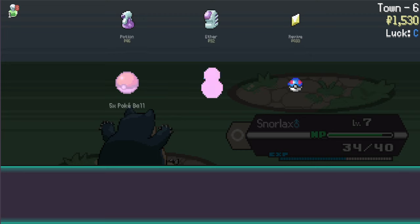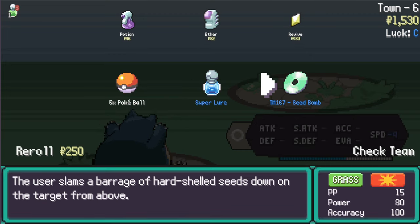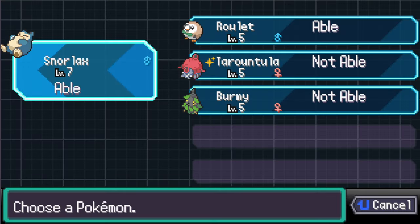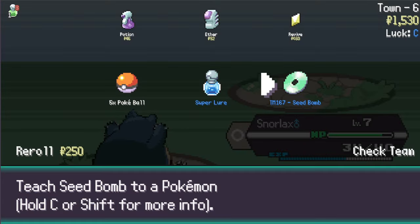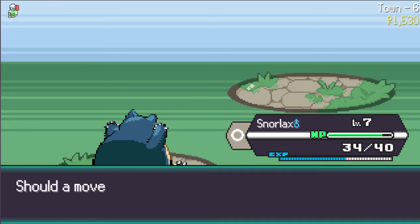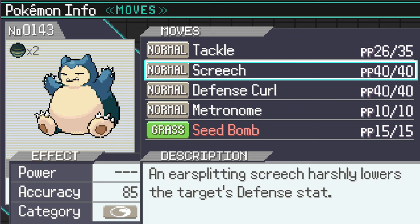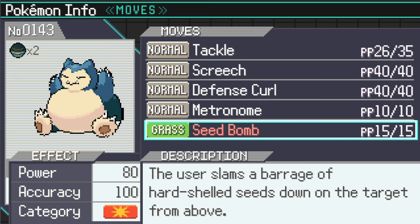Seed Bomb - let's press for more info. There's a lot of damage, lots of power. Who can learn it? It's physical damage - Snorlax can learn it. I say we give it to Snorlax. Yes, and let's get rid of Metronome.